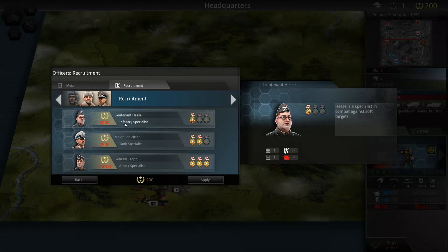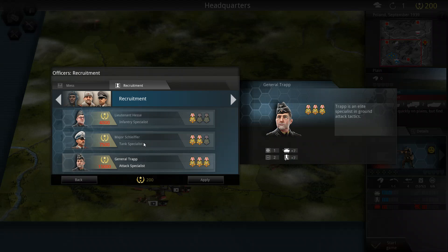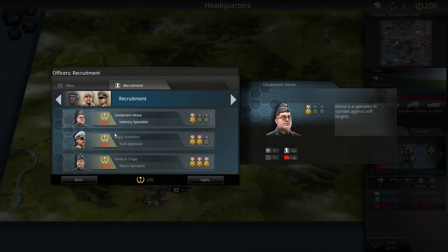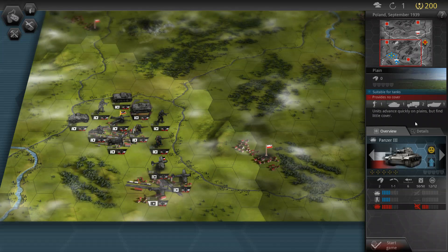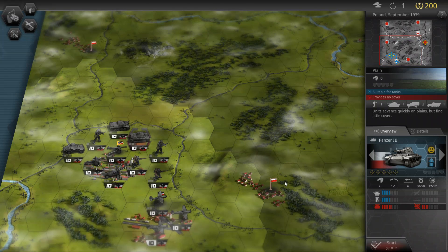Another thing that adds depth to the game is that you can buy officers at a very high fame cost, and once you get these guys you can attach them to your units on the map, which gives them slightly more combat potential depending on which officer you bought.